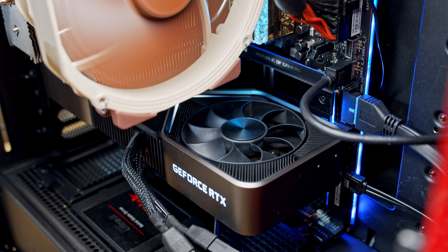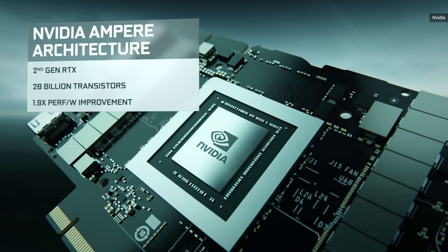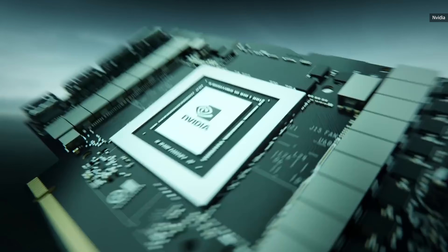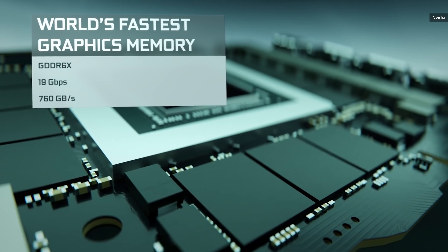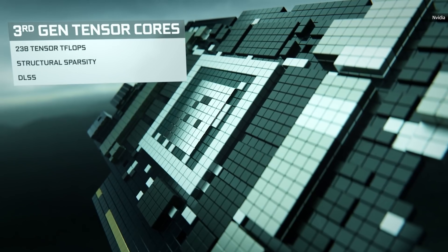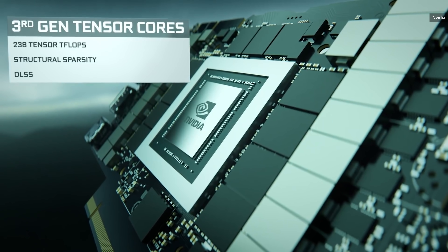Under the hood, the RTX 3080 is powered by 8,704 CUDA cores, 68 RT ray tracing cores, and 272 Tensor AI cores. That's more than twice as many CUDA cores as the RTX 2080 Ti from before. And while its RT core count is the same, the new architecture is around twice as fast. Surprisingly, its Tensor Core count is dramatically lower than the 2080 Ti — just 272 compared to 544.